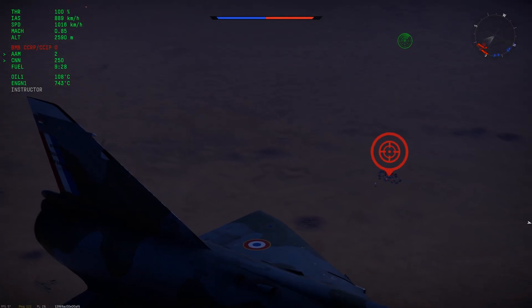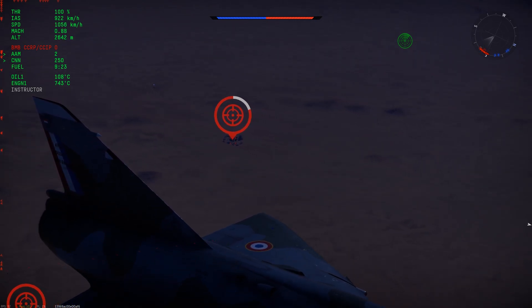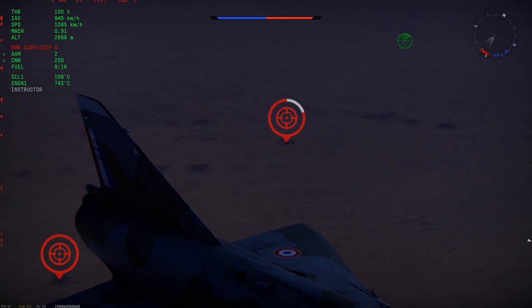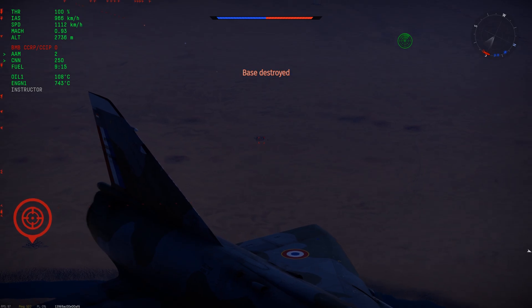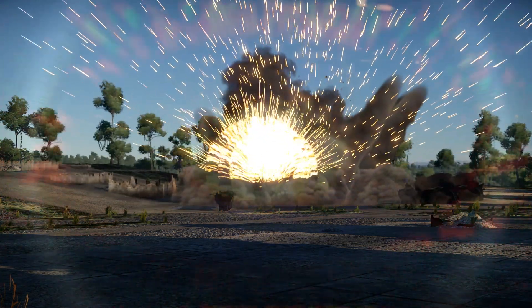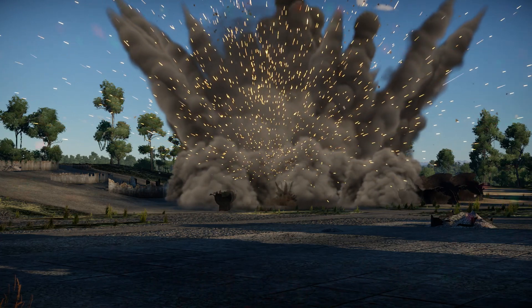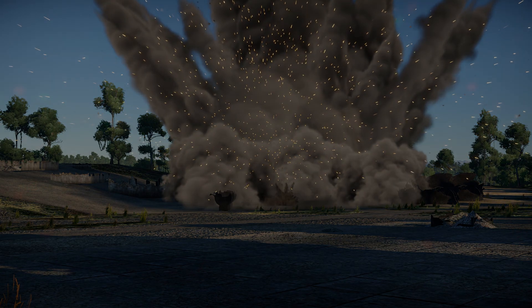So all things considered, I think toss bombing is an overlooked and underutilized mechanic at top tier. If you're grinding, it's a fantastic way to just throw some bombs at the start of the match and maybe get some extra RP and SL without jeopardizing your plane at all. If your bombs miss or if someone else gets to the base first, it's not really a big deal and you really haven't lost anything, compared to getting intercepted before making it to the base and resulting in a trip back to the hangar. CCRP might not be something you use every game, but it's a great tool to have at your disposal. Thanks for watching.